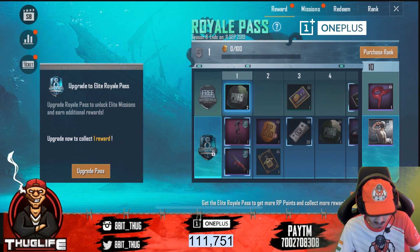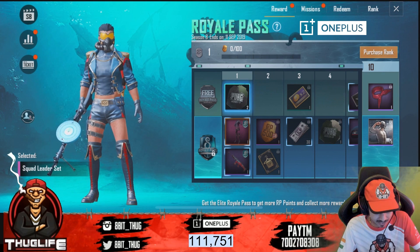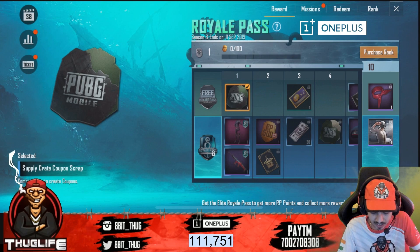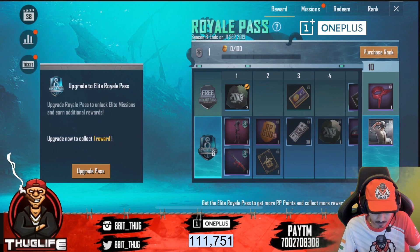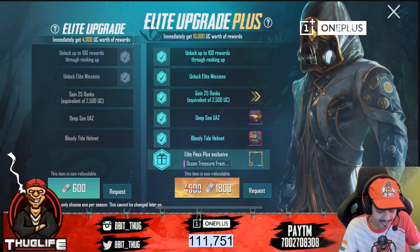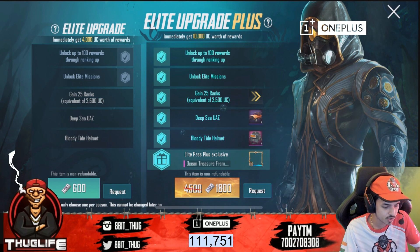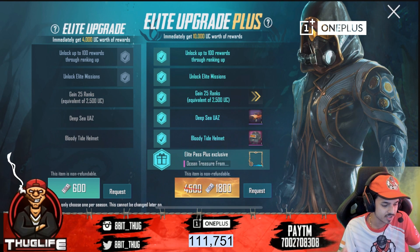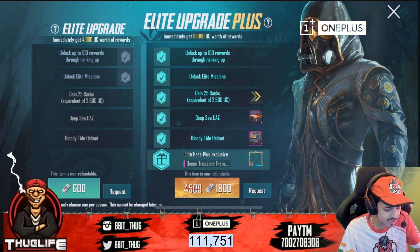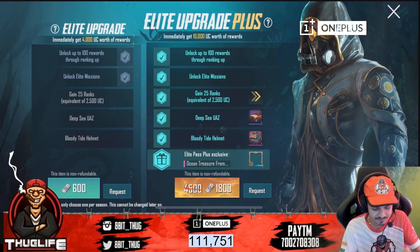Welcome to royal pass season 8. I will quickly purchase the royal pass season 8. I'm going to go to upgrade pass and first buy the elite upgrade pass. I'm going to get 100 rewards through ranking up, unlock elite missions, then 25 ranks free, deep sea US, bloody tide helmet, and exclusive ocean pass.